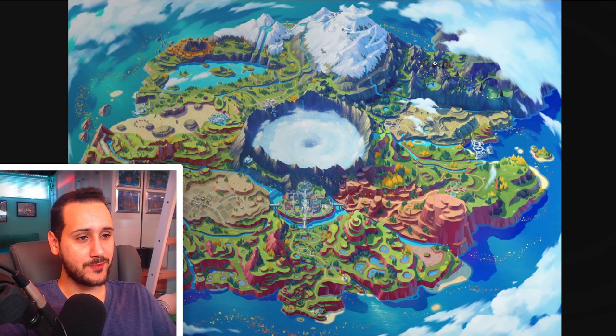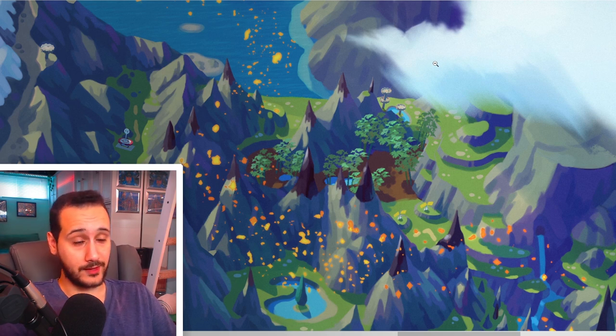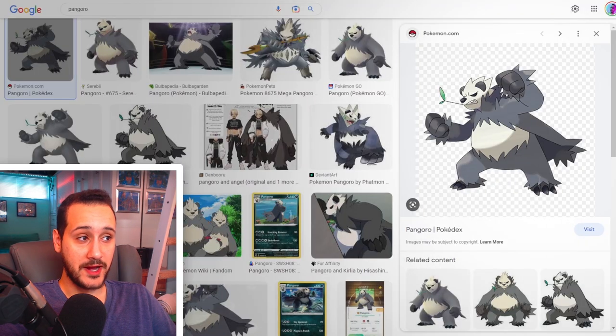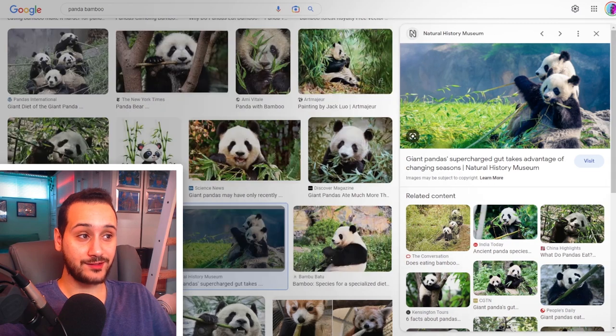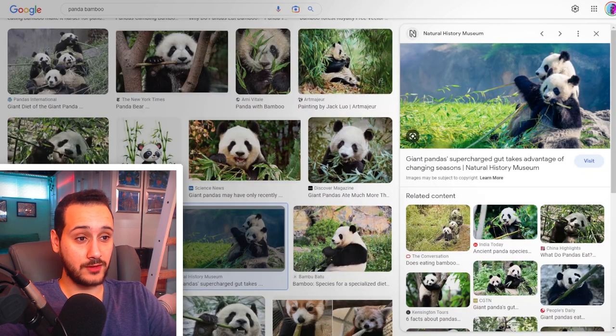When I first saw the map of Paldea, the first location that stood out to me was this gloomy-looking bamboo forest. I'm a big fan of bamboo forests, so I thought it would be appropriate to finally showcase a native Pangoro. What if the Pangoro we see in Kalos is not the original? It is more rowdy because its diet is more omnivorous, while the Pangoro in Paldea exclusively eat bamboo and are way more relaxed. They also have plants growing on their back because of their sedentary life.